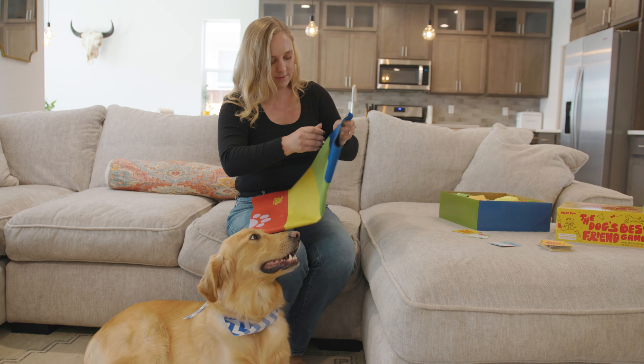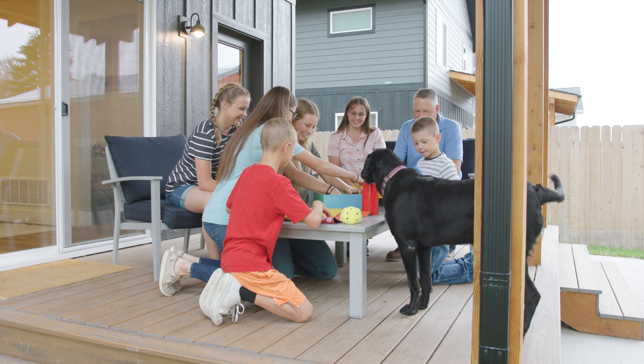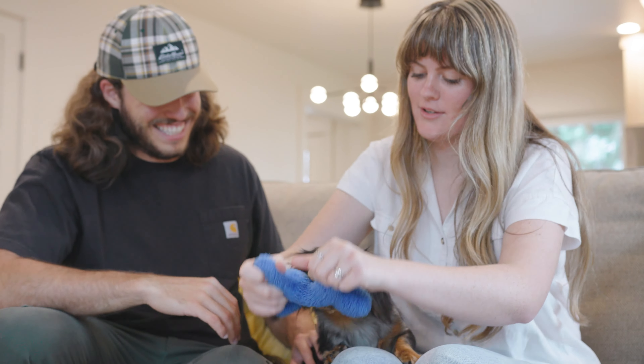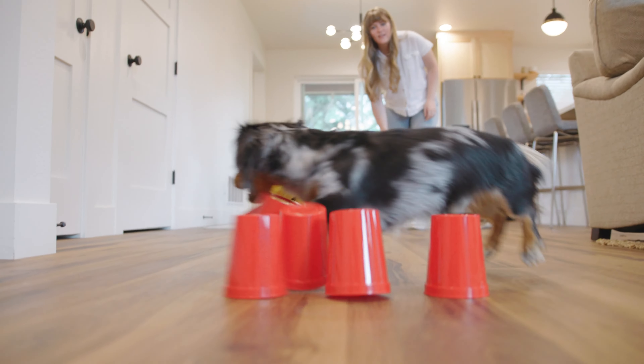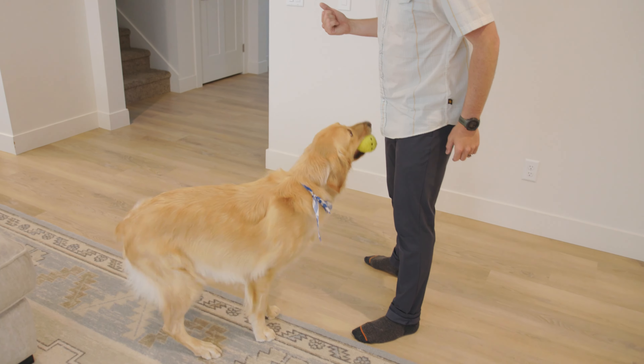To begin, choose a safe, non-slippery, and spacious area where you and your dog can play. Split humans into two teams. Dogs are on everyone's team. If you have just one dog, the dog plays minigames on both teams. If you have multiple dogs, each dog can be on a separate team, or just play with the dog that's interested at the time.